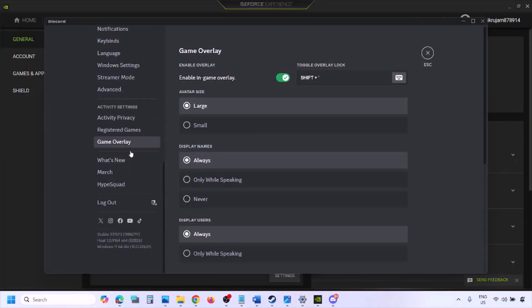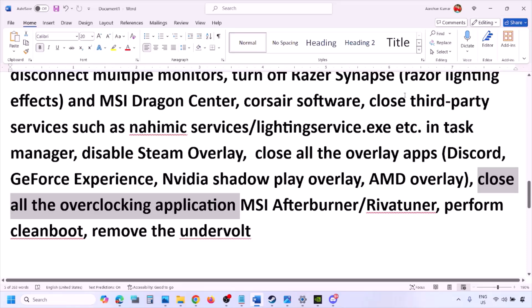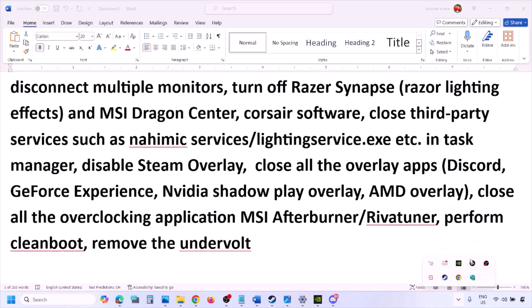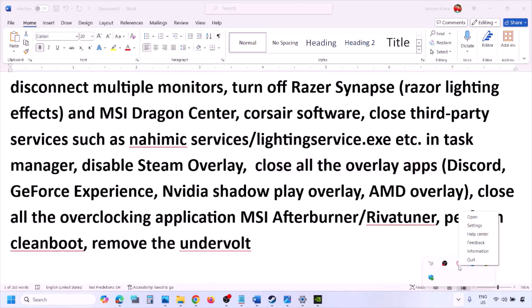If you have Discord running, go to Discord Settings, then Game Overlay, and turn off 'Enable In-Game Overlay.' If you are using GeForce Experience, click the Settings icon and turn off In-Game Overlay. Close all overlay applications — Discord, GeForce Experience, or any other overlay app — and also close all third-party applications running in the background.